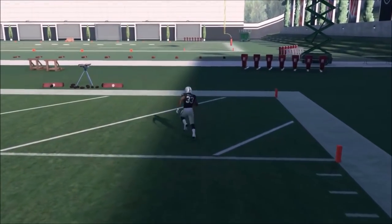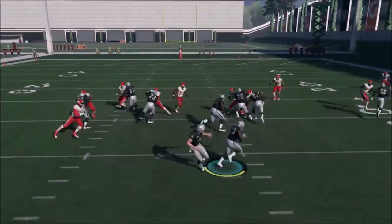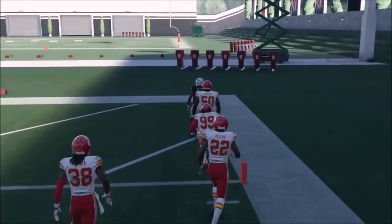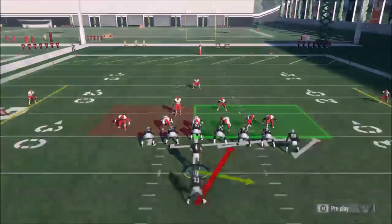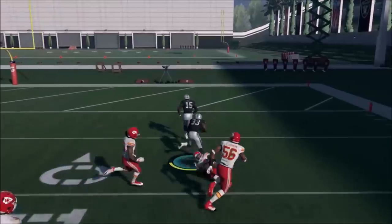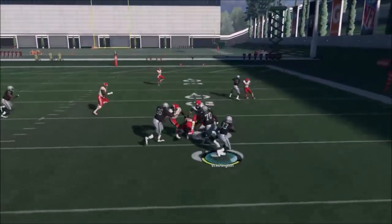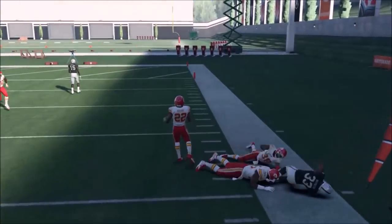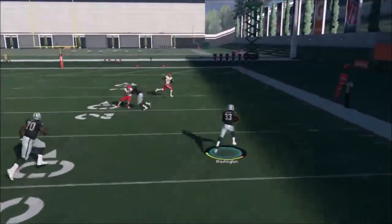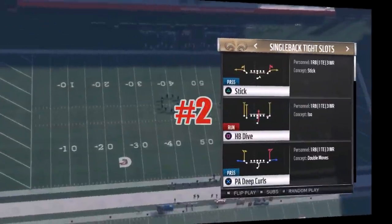That is blocking right there. I switched it up and put a speed back out there — just iso that guy and make him miss. They're really stacking the box heavy right now, like eight in the box every play, and it's still getting it done. I tried Marshawn Lynch and it worked to an extent, but I'm getting much better results with a speed back. You can see how much easier it is.